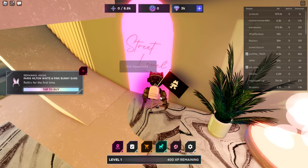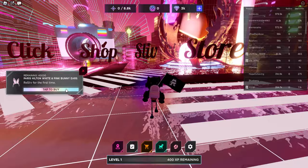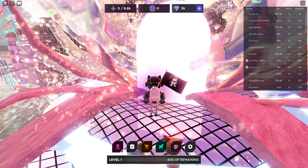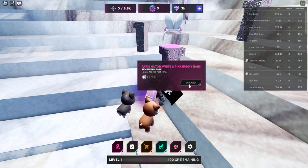The game helps a little, so just follow the tutorial. You can buy here, but if you don't have that prompt anymore you can go inside the shop. If you don't have the prompt, go to the shop over here — the slip store — and you can buy from there.